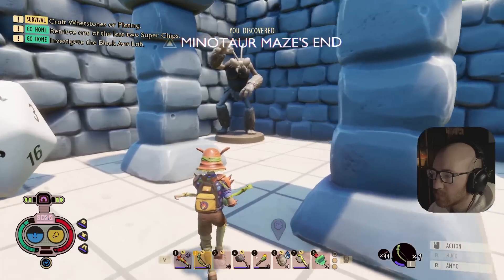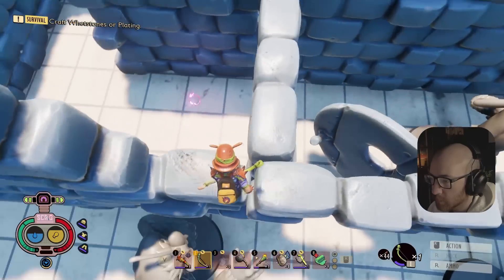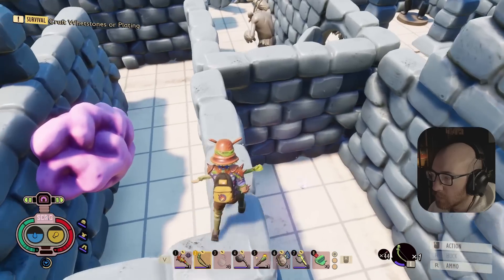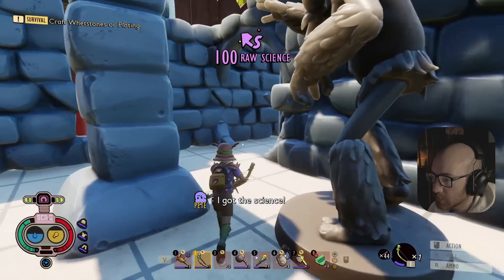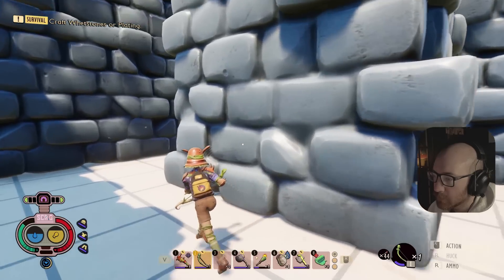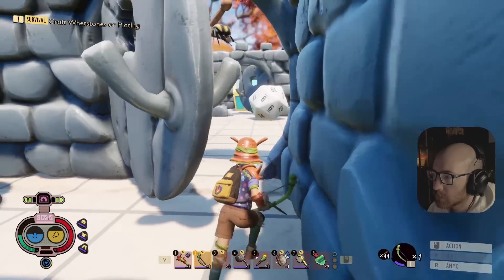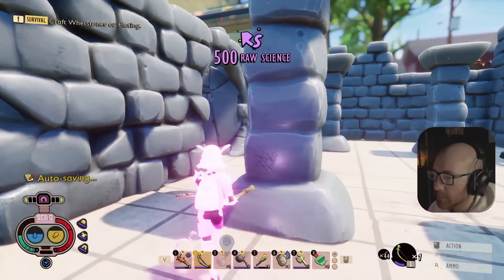I hear some science. Look at me - oh there it is right there! Now what happens if I jump down there - I'm not gonna be able to get back. I got the science! Okay so I just gotta make it through this maze. I think I went this way - yeah and then I came through here. I hear more science. Oh shit right there - damn that was 500!